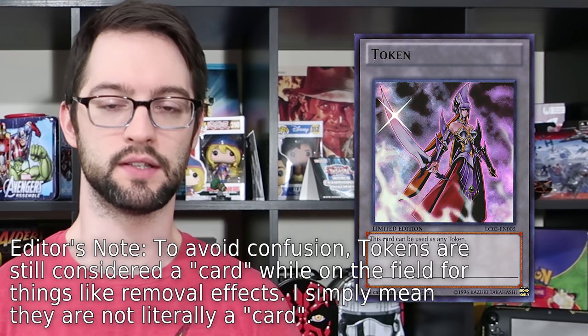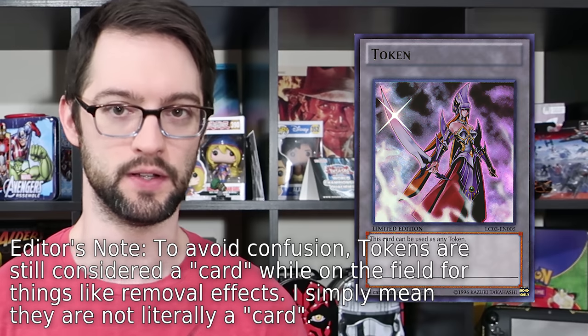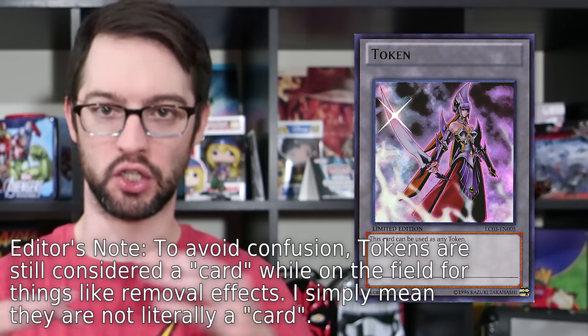A token in Yu-Gi-Oh is a monster that is generated by a card effect. I say generated instead of summoned because the card itself doesn't actually exist. The monster being created — the token — isn't a card. It is a monster but not a card. Sure, you can have token cards printed on card stock that say 'token' and look like a Yu-Gi-Oh card. However, officially speaking, they aren't a card because you can use anything like pennies or dice to represent a token, as long as it's unambiguously able to be in attack or defense position. Most people like using the token cards because they look neat on the board, and if it's something like Biru or Scapegoat, you can get a token that looks like the token being generated so the pictures match.